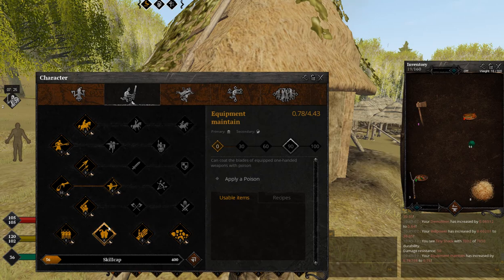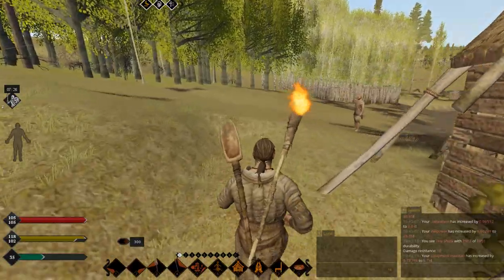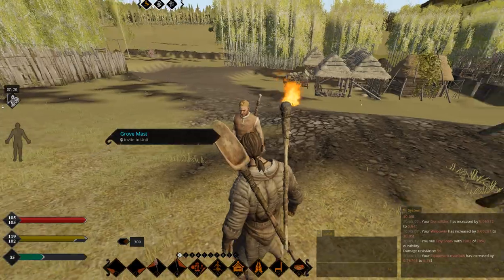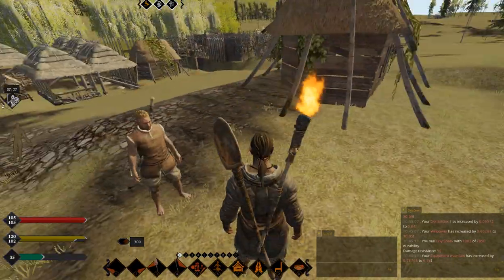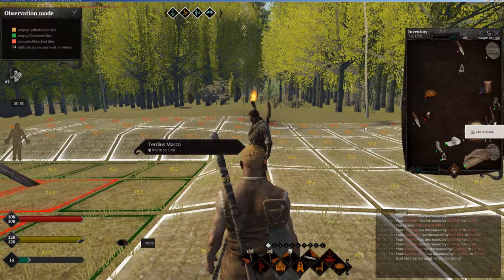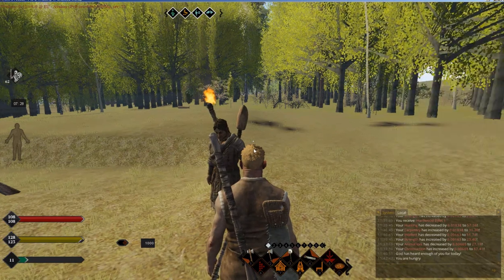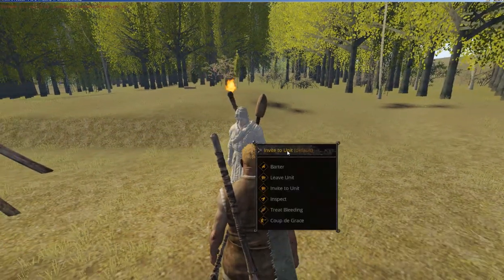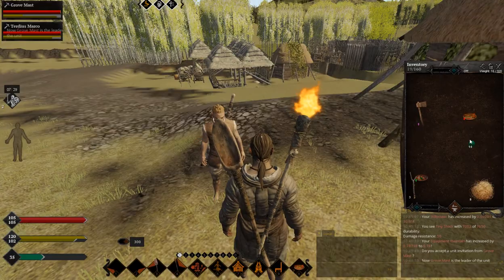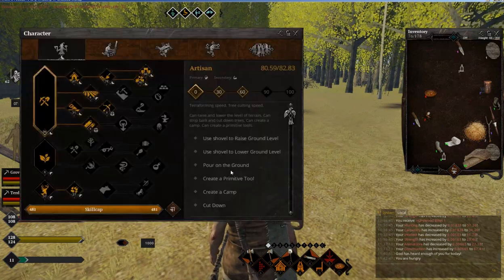That's all you need to know about equipment maintain. Next skill is unit formation. This skill is annoying to level because you need help from someone — a friend or a second character on a second account so you can play both at the same time. Let me switch to my second character. First of all, you need to invite your second character into the unit, like this.